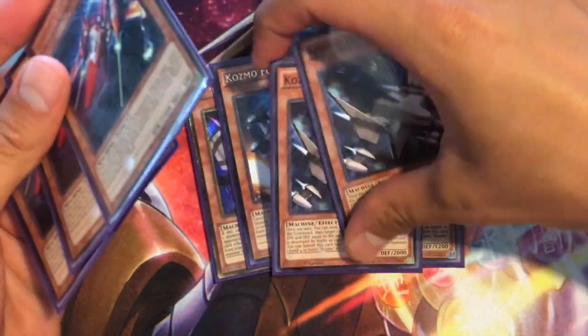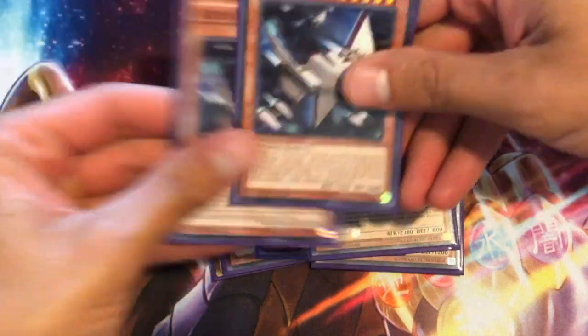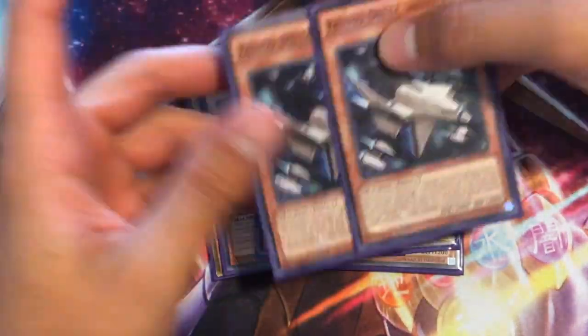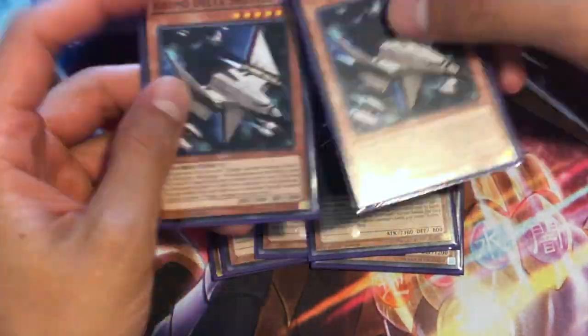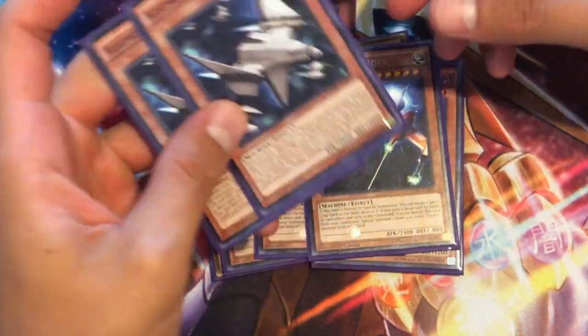Delta Shuttle is a card I've been going back and forth on playing three of, because opening it is not terrible. If you can open a Delta Shuttle, a Slip Rider, and a Fire King Island, you are good to go.